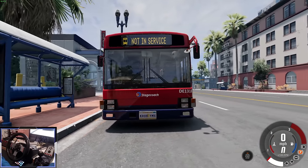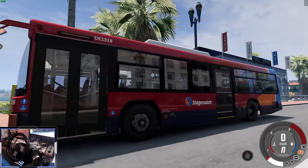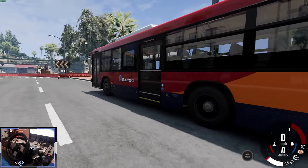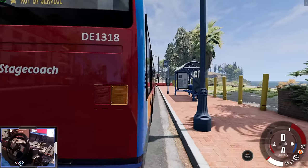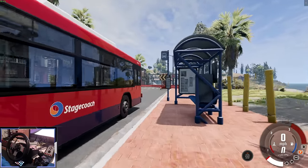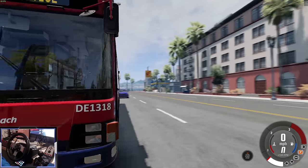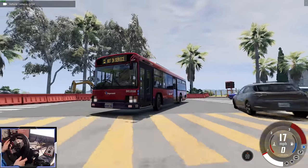First of all, BeamNG is incredibly easy to mod. I've got the TFL Transport for London Skin Pack here by Gborg98 — this is a London bus in Stagecoach livery, and it looks great. The one problem is that because we're in West Coast USA, the door is on the wrong side, so people have to walk all the way around to get onto the bus. I'll leave links to both mods in the description below.